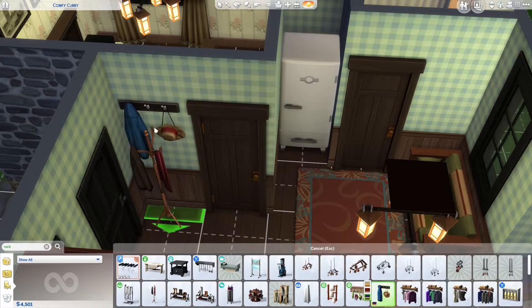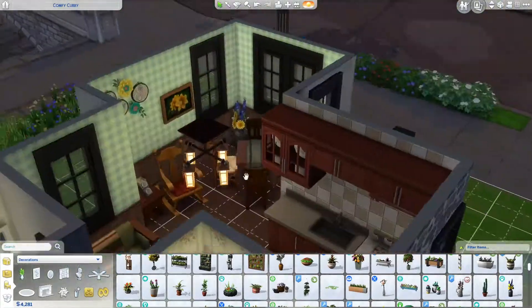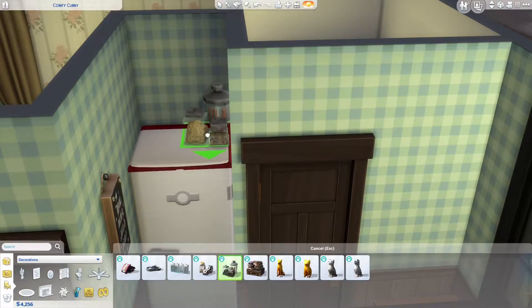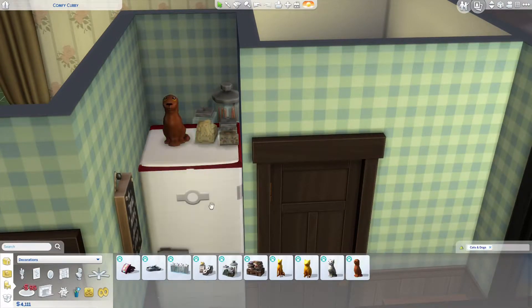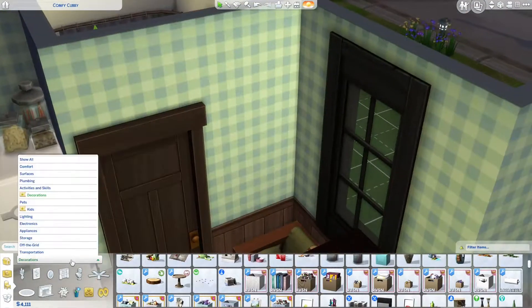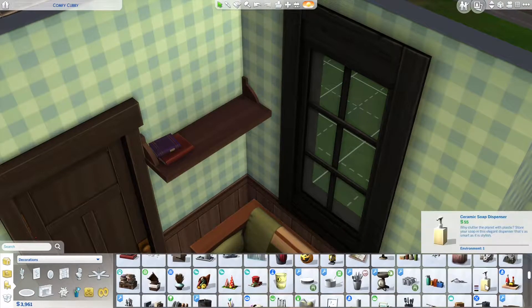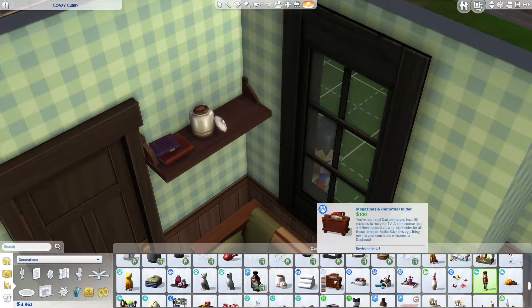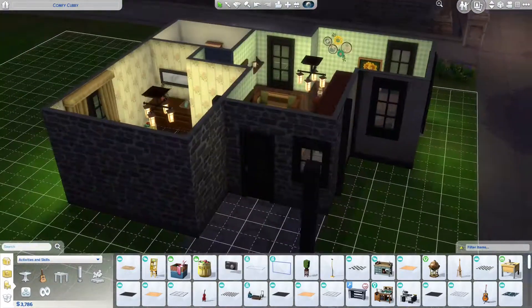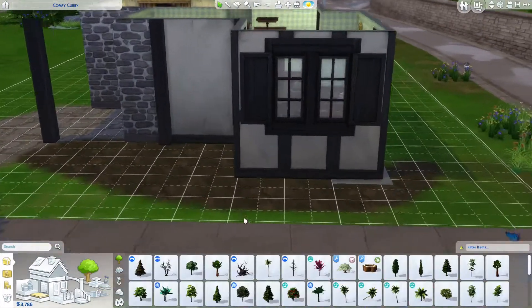I'm trying to clutter up the space and make it look more lived in. I also need to keep an eye on my budget because I promised myself that for the normal people moving into Newcrest I'd stay inside their starter budget. Llama Lagoon is going to be the area for fancier houses — I'll work my way up to building bigger mansion-type houses there and definitely exceed the starter home budget — but with her I really wanted to stick to it.